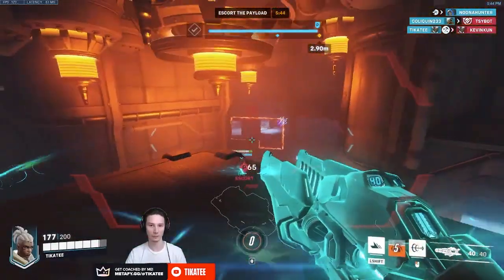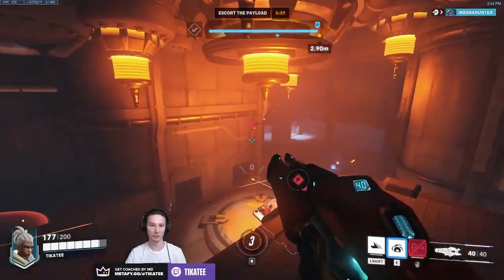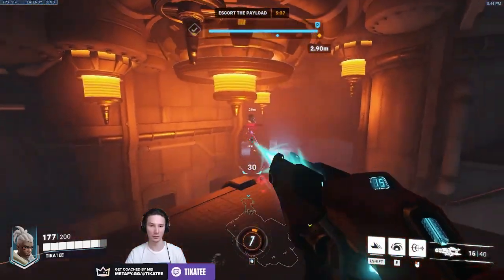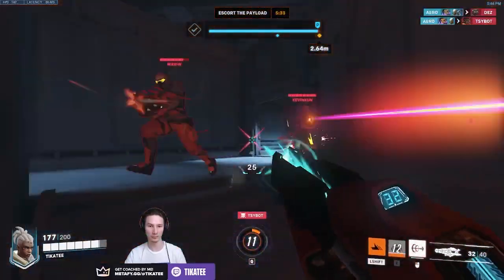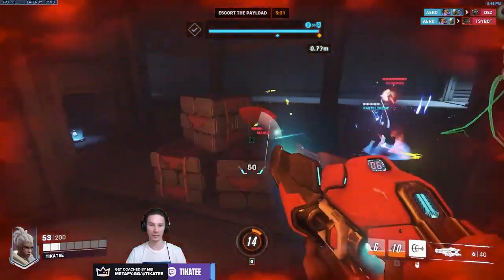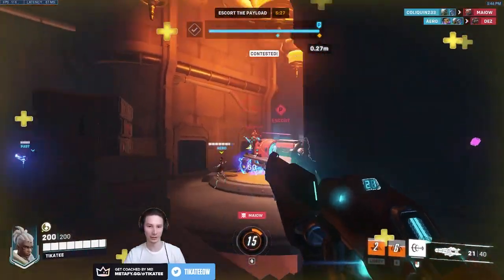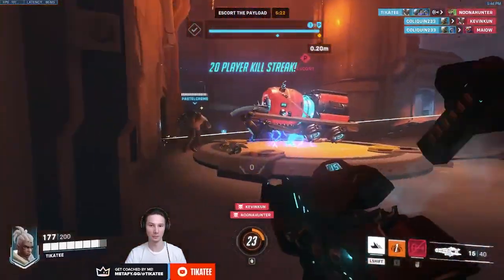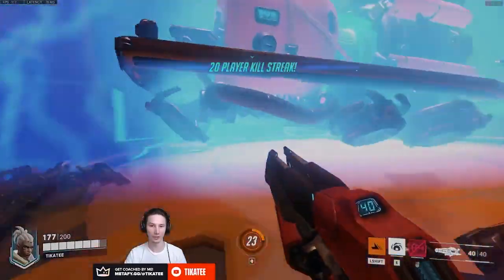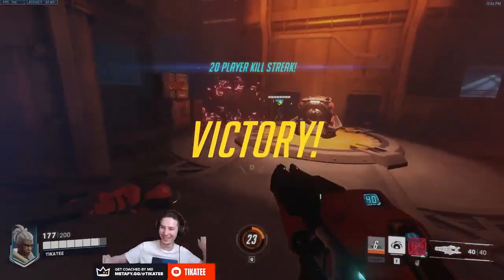Sojourn's ultimate is best compared to Soldier's Tac Visor or Genji's Dragonblade — it augments her kit and creates a very strong damage window opportunity. More so than those ultimates though, it is heavily reliant on mechanics, as you still need to hit your shots. Overclock is best used when you still have all your cooldowns available — Power Slide and Disruptor Shot — to get in a better position and add pressure, potentially slowing targets for easy Railgun lineups.